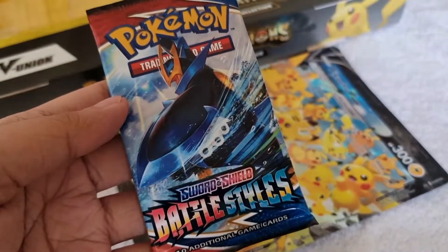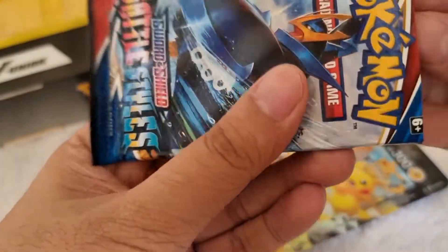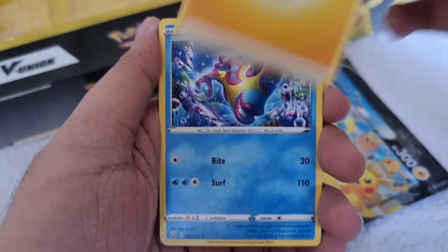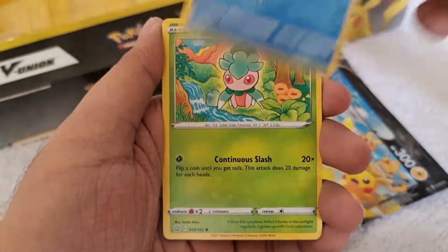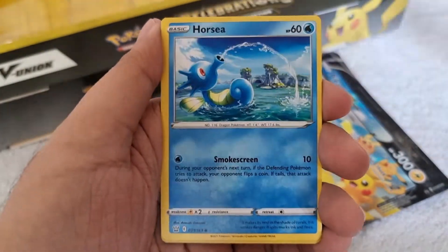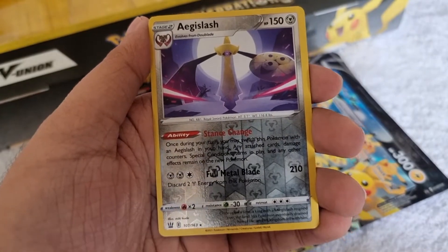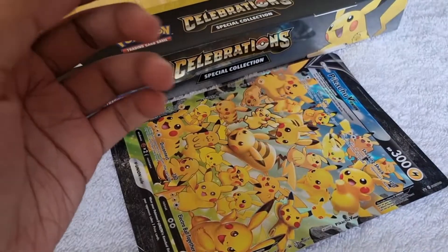Let's start first with Battle Styles — we got the Empoleon pack art. We got energy, Bronzish, Tool Jammer, Maripico, Remoraid, Mantyke, Galarian Slowpoke, Mankey, Horsea — reverse holographic rare — AJ Slash, and for our rare we got a Phanpy, regular rare. Now let's proceed to Darkness Ablaze.